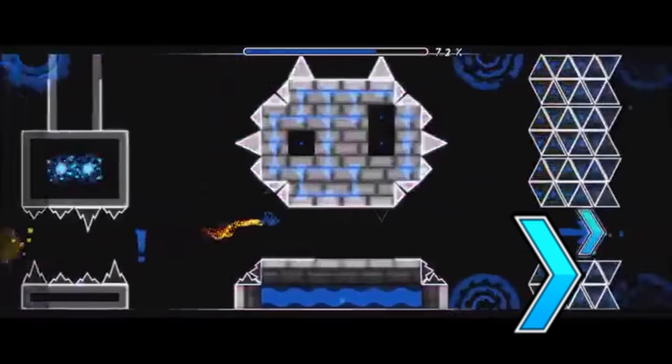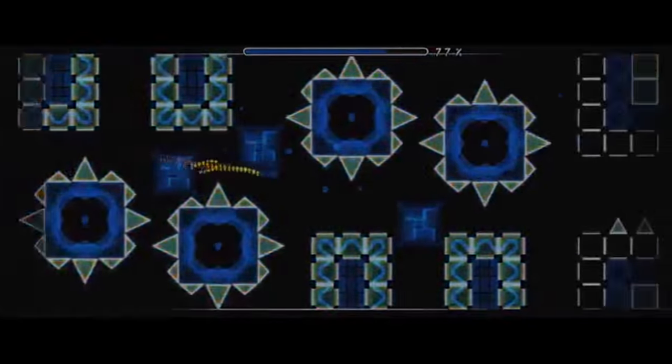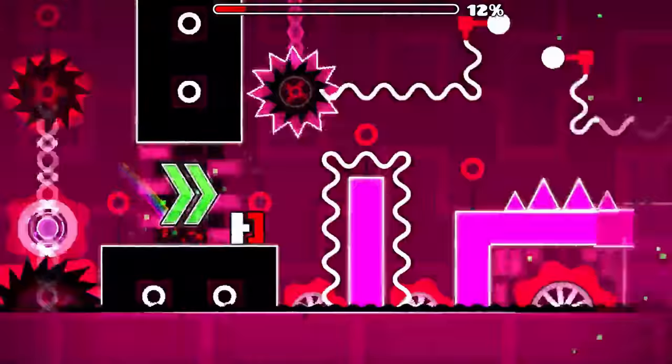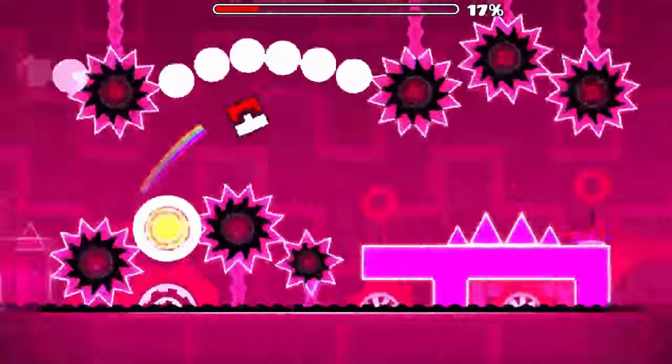This portal represents the normal speed that the community had been accustomed to at this point and it was still utilized in many levels. Something I should mention is that briefly after the release of Update 1.7, Geometry Dash became the number 1 rated game on the App Store.